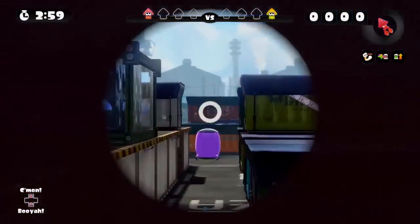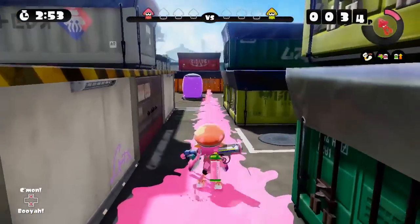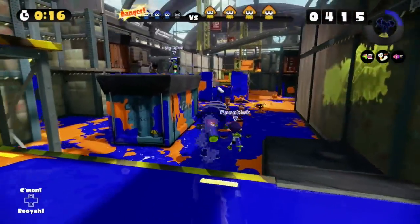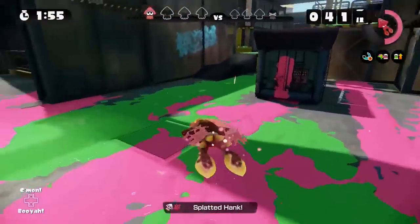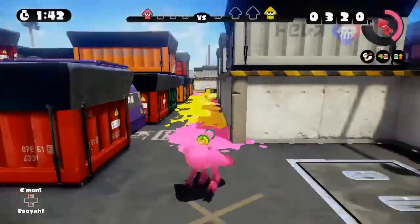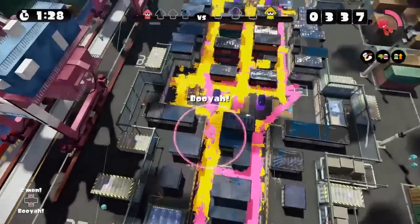As its name implies, the Custom E-Liter 3K Scope is the same Custom E-Liter 3K we have come to know and love. Instead of relying on burst bombs to solve its close-range combat problem, the Custom E-Liter 3K Scope rocks the Kraken Special Weapon. For its sub-weapon, it has beacons that allow you and your teammates to super jump right back into the action.